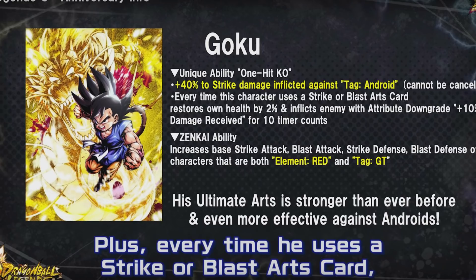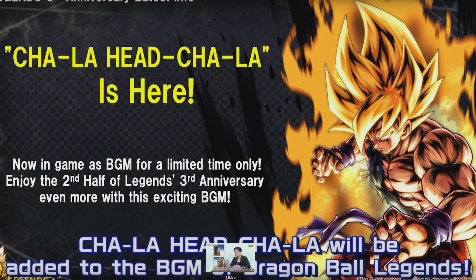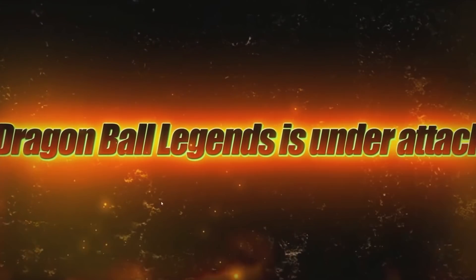The zenkai ability is red GT. Some people thought it would be red Son Family, but they preferred to stick to GT - so Super Saiyan 4 Vegito gets a little bit stronger, which is cool. They're also changing the theme song, so fellow content creators, be sure to keep the background music off otherwise you'll get hit with a copyright strike.